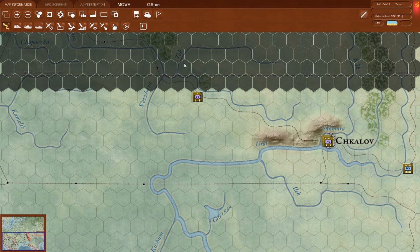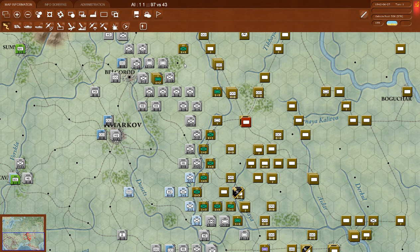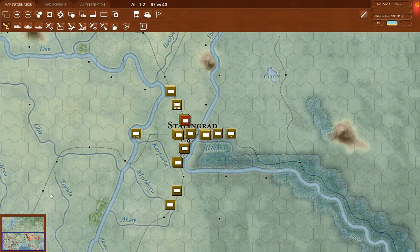They have airdrop stuff here — there are airdrops going on. Stalingrad's being supplied with tanks, I guess. There used to be a big tank factory here — T-34s rolled off the production line there.